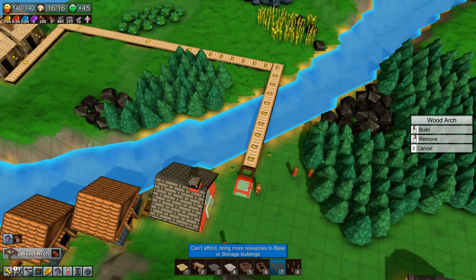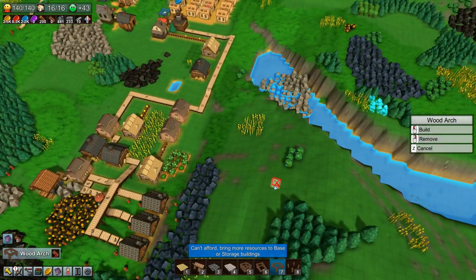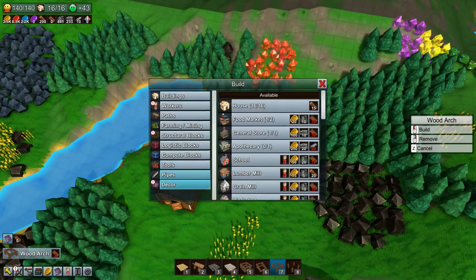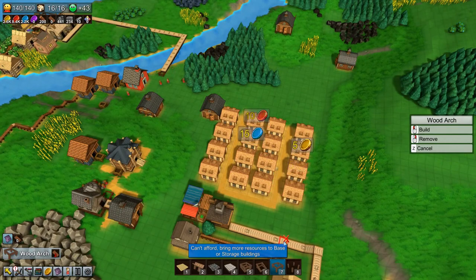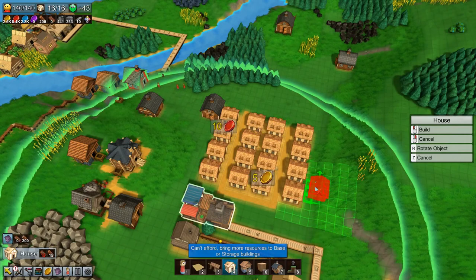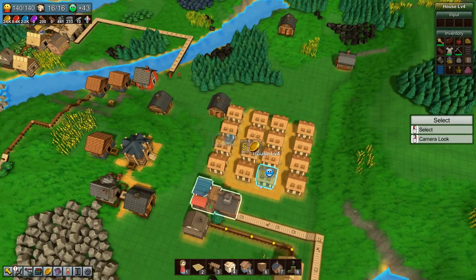I need to lift the conveyor up a bit because I want workers to be able to walk under it. I am out of planks — feels like I am out of everything all the time. We are also out of population. Do we have enough to upgrade another house? We do not. Can we build more houses? We cannot. We are in a bit of a jam here.